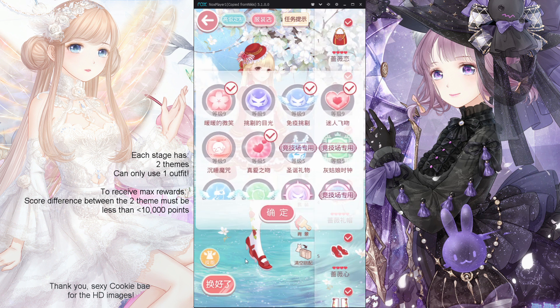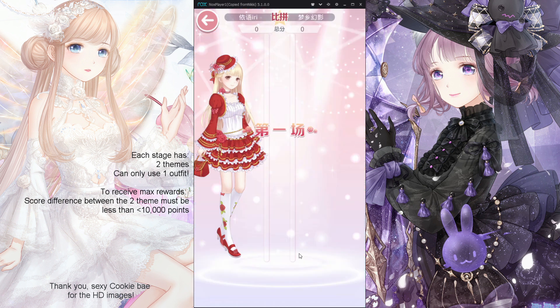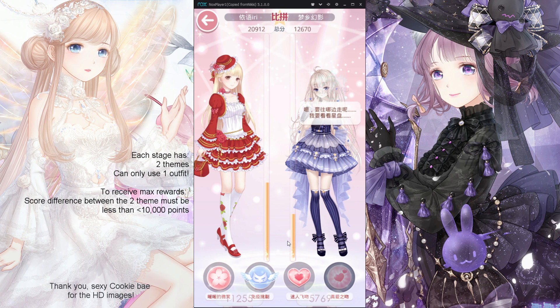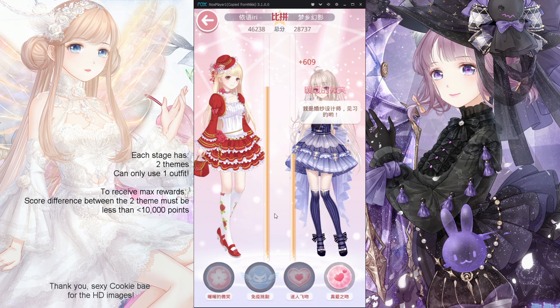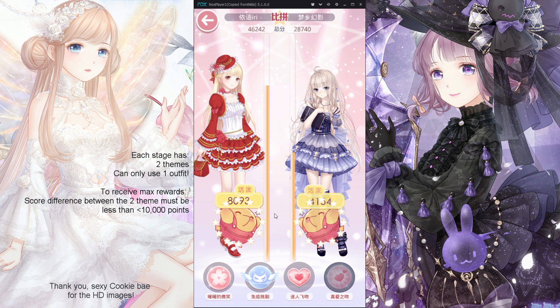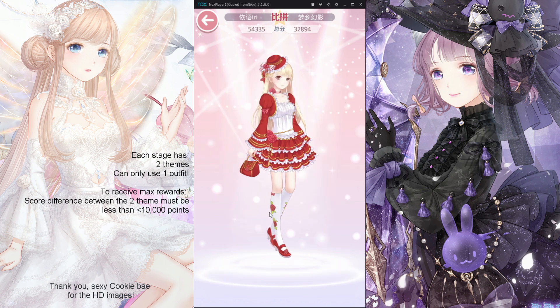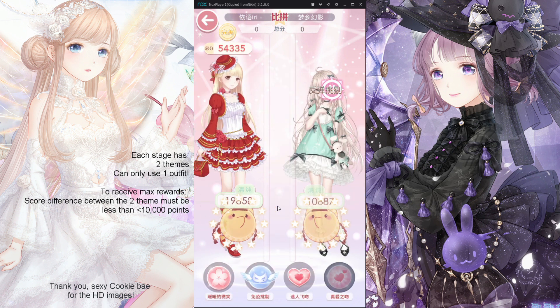For level 1, we can just use Rosemaden if you want a really quick shortcut. So here we have the first match. You see me getting these different scores for the different attributes. Keep in mind this is only the first theme, and then we should be getting a final score very soon. So my first theme score is 54,335 and then we'll go straight ahead into the second theme using the same outfit.